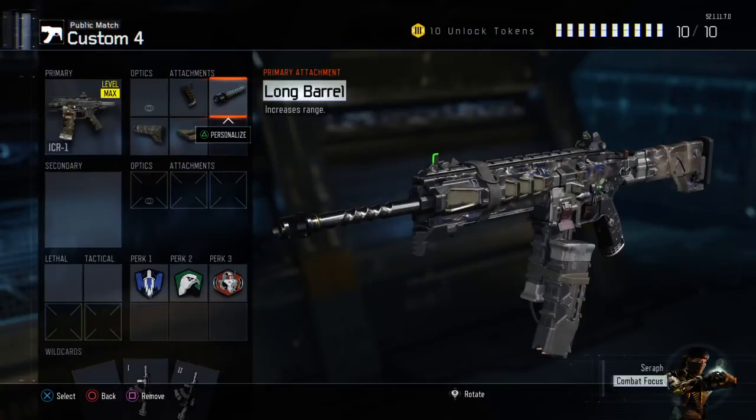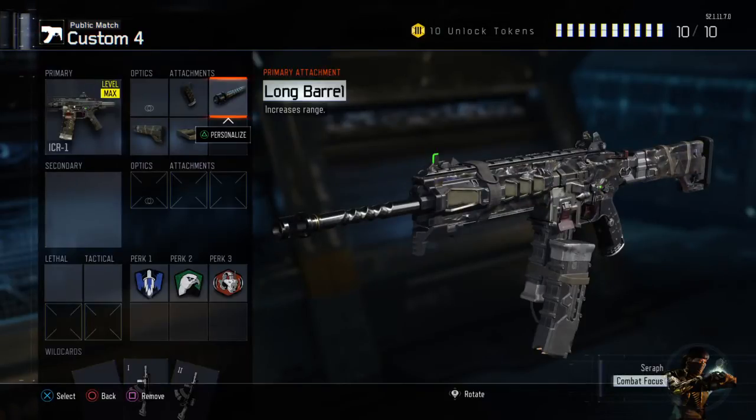The second attachment is Long Barrel, which gives increased range. That's really good because if you already have reduced recoil and more accuracy, adding a Long Barrel means it's basically like an automatic sniper if you think about it. So that's my second attachment — Long Barrel, increased range.